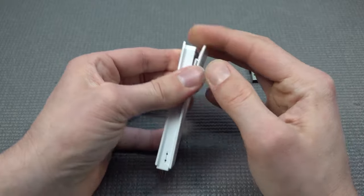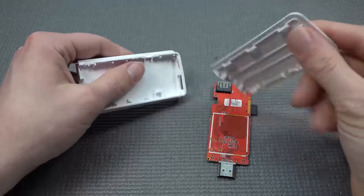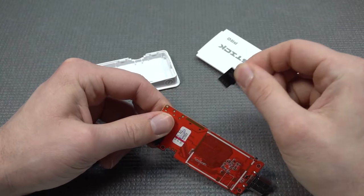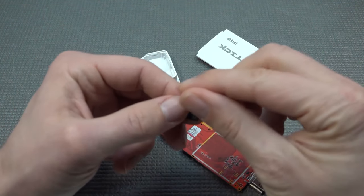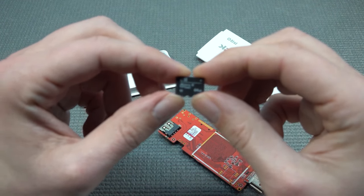Let's open it up, let's rip it apart. This is actually the shell itself, and the SD card that didn't want to come out. We do have a brand — it's called CH. It's better than no brand at all.